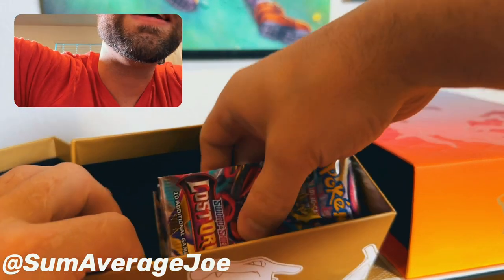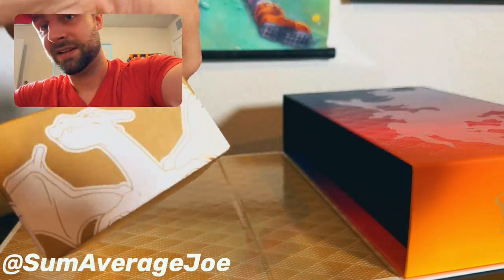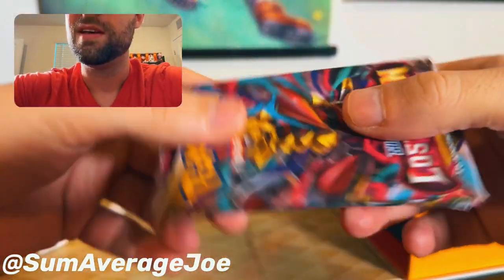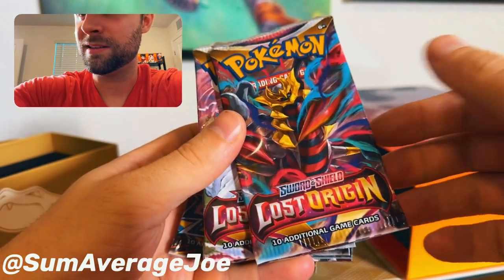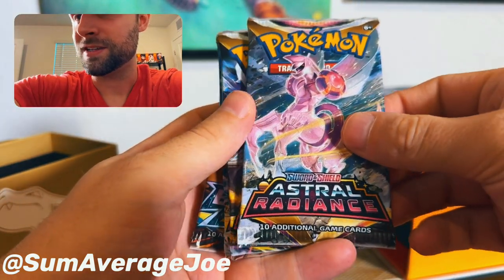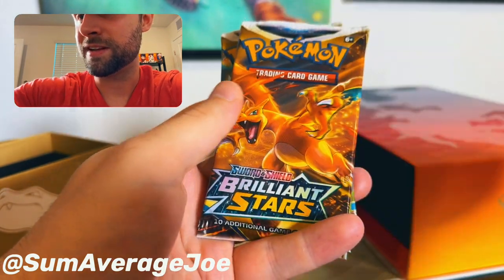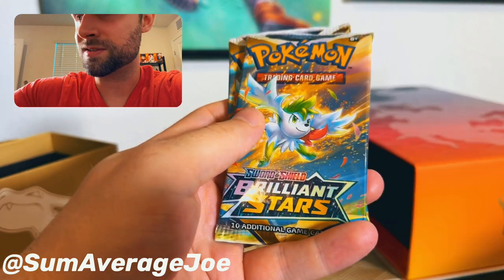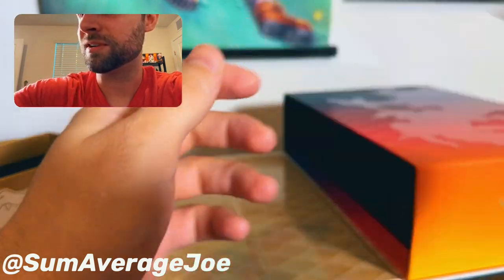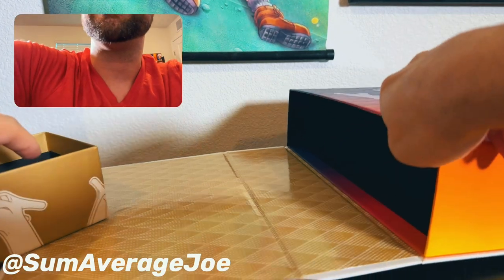And then we got some more packs here — Lost Origin, Lost Origin, Astral Radiance, Astral Radiance, Astral Radiance, Brilliant Stars, Brilliant Stars, and Brilliant Stars. And that's everything that's in there.